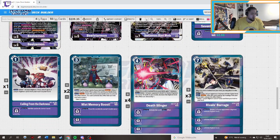We're playing one Calling here to get back those key pieces that got milled — that's pretty important. You don't need to worry unless you mill the Calling itself. We also play Miss Memory Boost sometimes, since you might miss some memory in this list. You play Miss Memory Boost for your graveyard and then draw one — that's pretty nice. We're also playing Death Slinger: when this card is trashed in the game, delete one of your opponent's level four or lower Digimon, and for every ten cards increase the level by one — pretty nice.